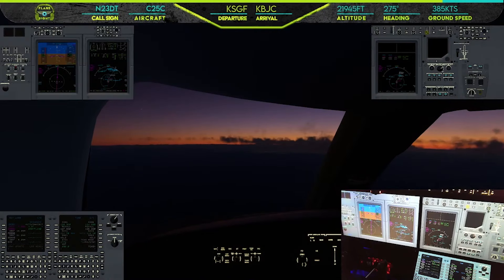Two three delta tango, we are about two and a half from DAND on the arrival, descending through flight level 200. Denver two three delta tango, Denver approach. Information Charlie is current at Metro, the altimeter is 3-0-0-1. We have information Charlie and we've got altimeter 3-0-0-1. Thanks, two three delta tango.